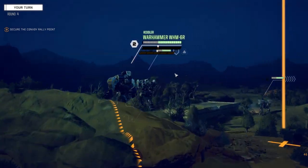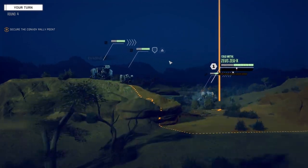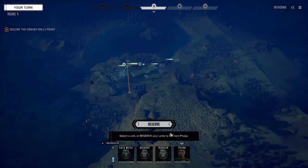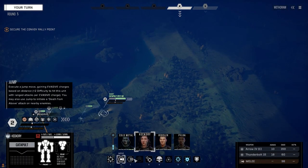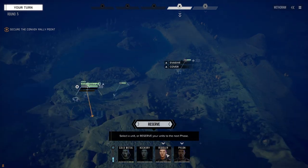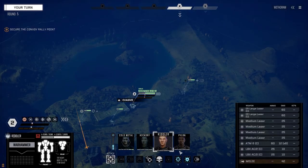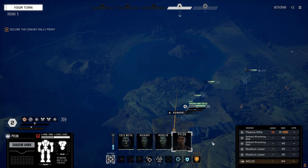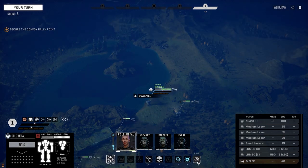Let's just reserve and see how far everybody else gets up ahead here. Hickory, let's get in the trees. And Riddler, how far can you get up here? That's actually pretty good. I think we can activate now. Pylon, let's get right here. Moving to position. Let's hurry this mission along a little bit — let's get it right up into here. All right, we're ready for them.